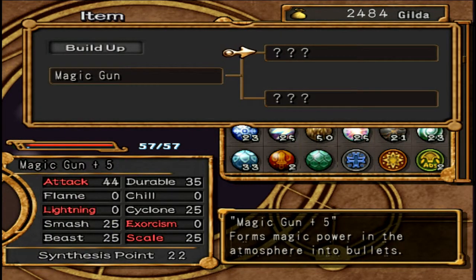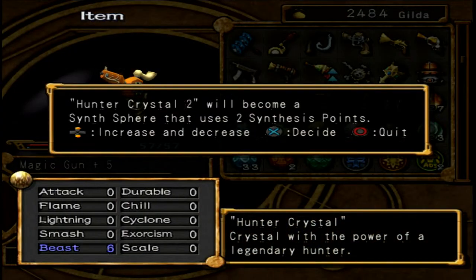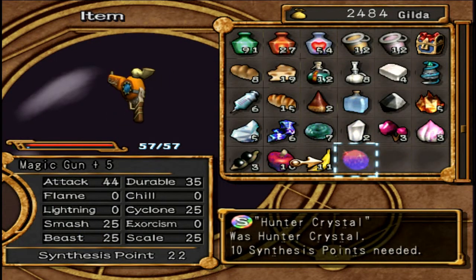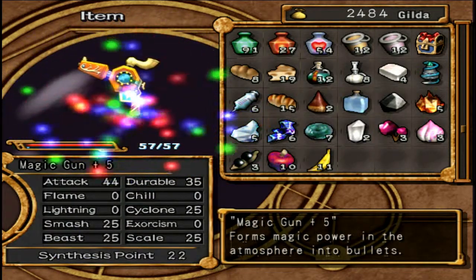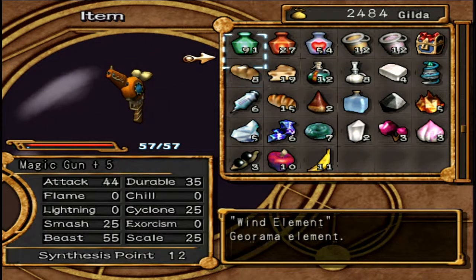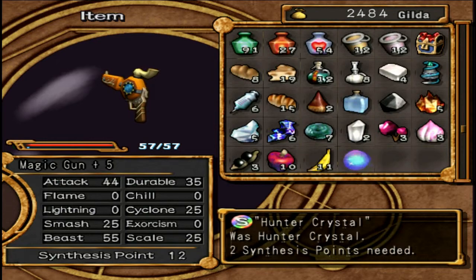There is one thing that only occurred to me when I came back - the weapon might have a limit to how much beast it can actually have attached to it. So let's be reasonably careful here. Spectron is 10, it takes it up to 55. We'll add 2 at a time until we get to its upper limit. It takes up to 10, so that was alright.